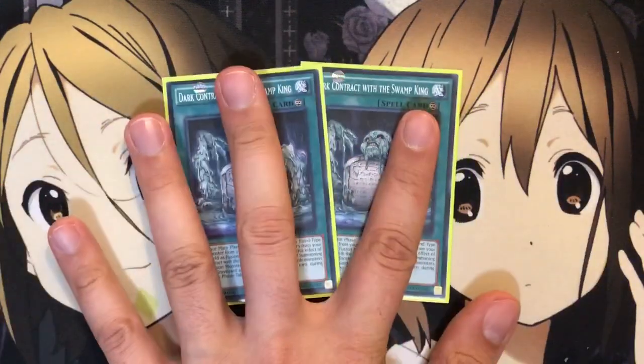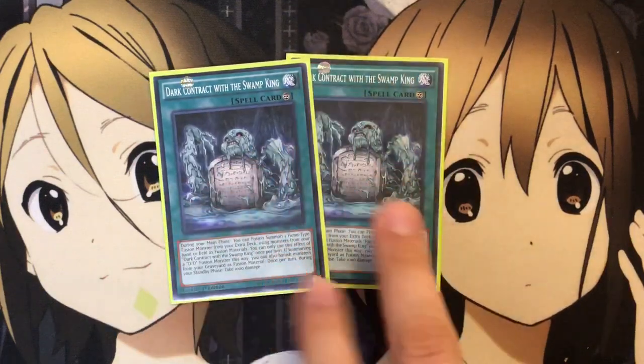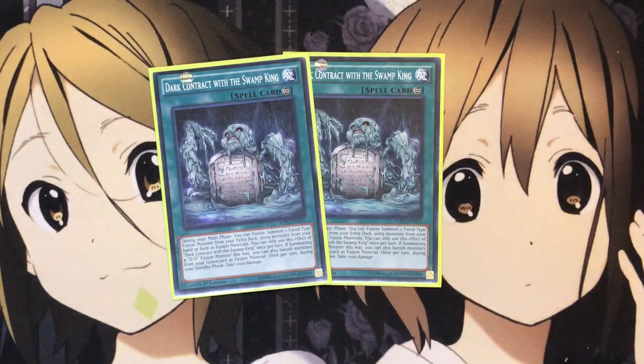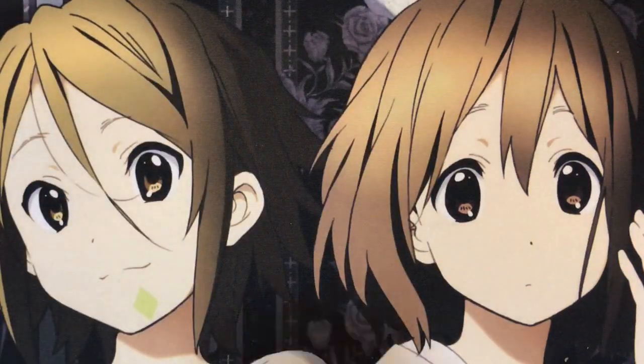And also two Contract with the Dark Swamp King. This card is your fusion play — by banishing or sending DD monsters for your fusion summon, it's the card you use basically instead of Polymerization in the deck. Still really good when you don't have those Swirl Slime combos, because in my opinion fusion summoning is one of your best plays to go for in the deck.